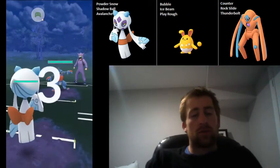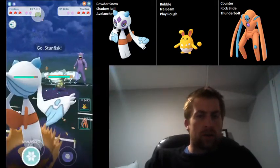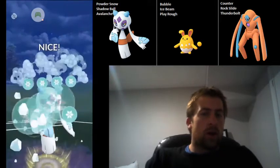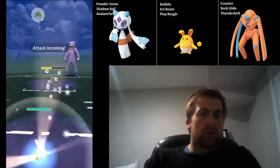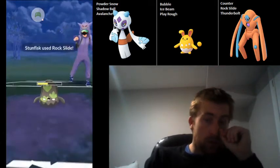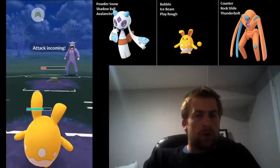Froslass and Toxicroak — this is a pretty positive matchup for us. The Sludge Bomb is resisted and the Mud Bomb doesn't get STAB; it isn't a great move. They actually swap into Stunfisk, which is perfectly fine with me. I'm going to go for the Avalanche to get some nice chip damage, and we do get the chip damage. Then we're going to swap into Azumarill — we do catch the Rock Slide here, which is really nice for us. And then we're just going to go for a very aggressive farm down.